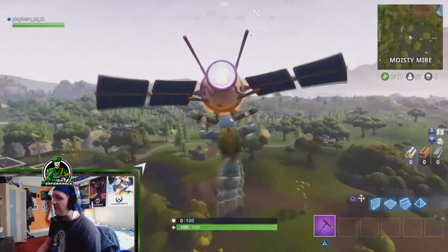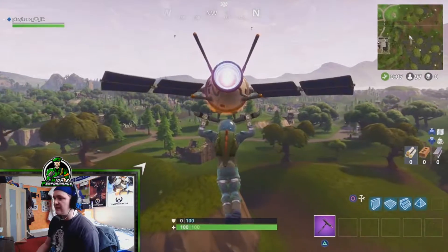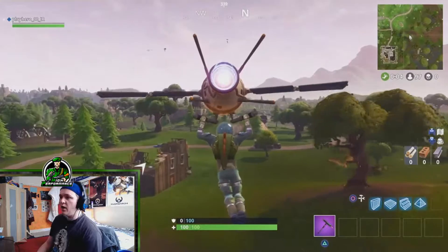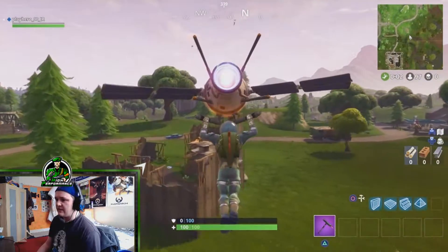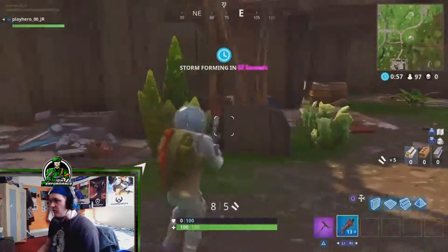Look at this glider — this glider is absolutely beautiful. I know a lot of people prefer the spaceship one, but for me personally I prefer this one, the whole animation of how it comes out is just amazing. What is that blue? That is a blue tactical shotgun, my friends.